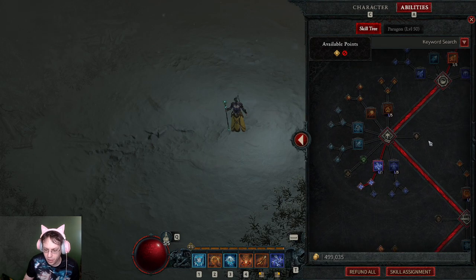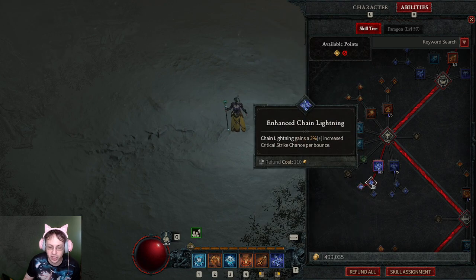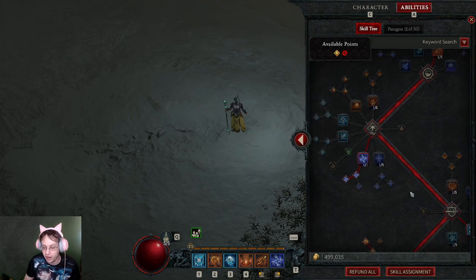From here I went with Chain Lightning because it is devastating, especially with Enhanced Chain Lightning — Chain Lightning gains a 3% increased critical strike chance per bounce. And Greater Chain Lightning: if Chain Lightning bounces off of you, its next hit deals 25% increased damage. Phenomenal on bosses or if you're dealing with an elite that no longer has anything else alive around it.